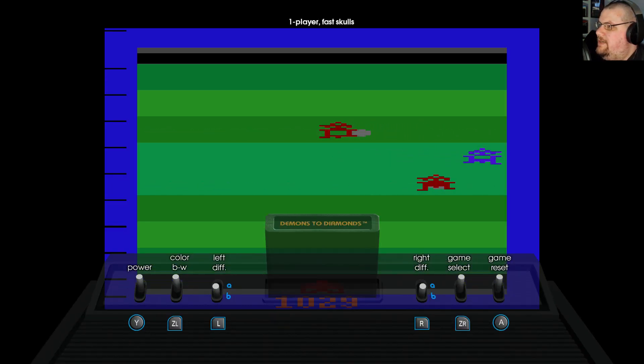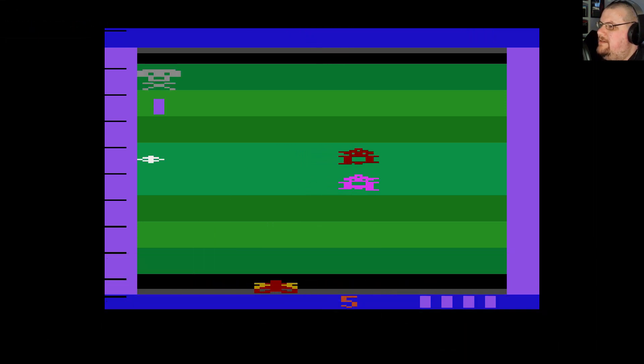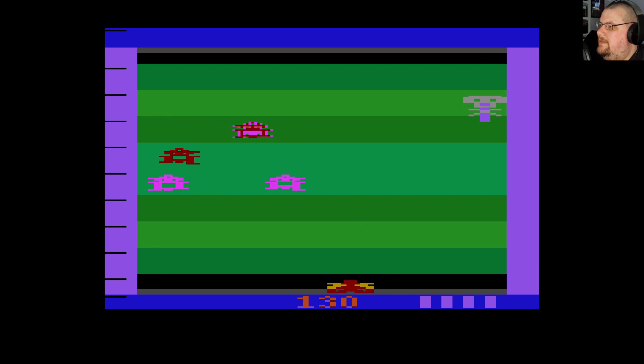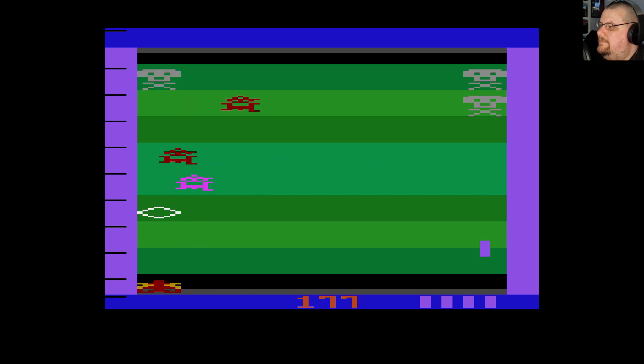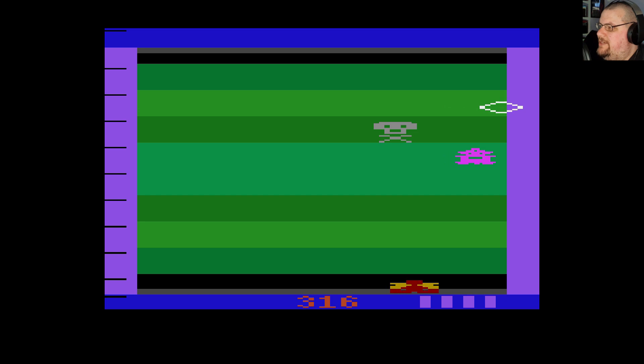Let's have a look at the easy mode, just to compare. The main difference here is that the skulls shoot much more slowly, so it's much easier to dodge their shots. And they don't shoot as often either. Yeah, this is much, much easier — and not nearly as interesting.